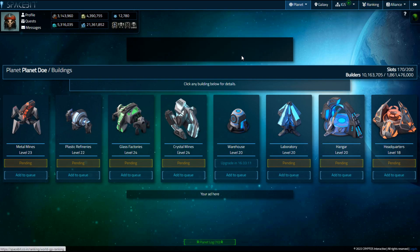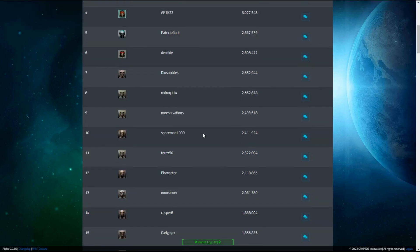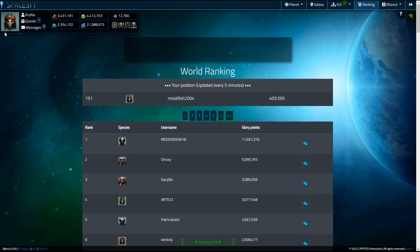When players join your alliance they bring their glory points. You can see these in the rankings — my glory points are 403,595. Players have glory points depending on what they've done and achieved in the game. One of the main ways to bump up your glory points is to upgrade buildings, upgrade your laboratory items, build spaceships in your hangar, and build your planetary defenses. All that stuff earns you glory points and pushes you up the leaderboard.